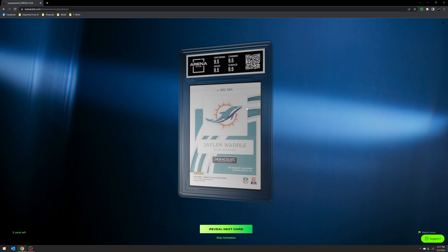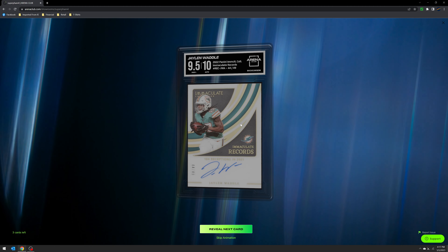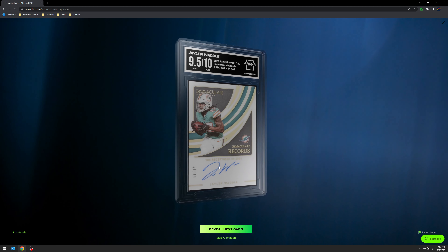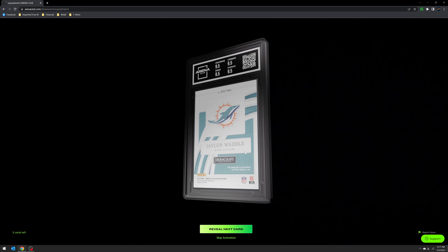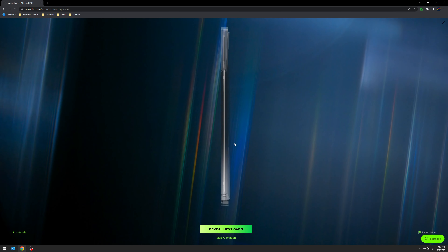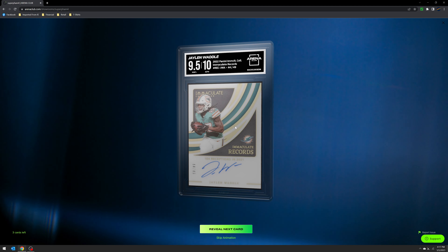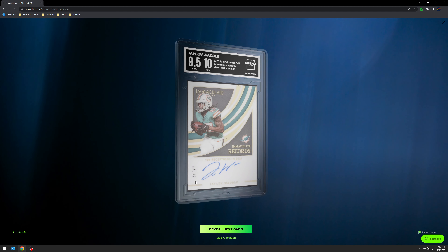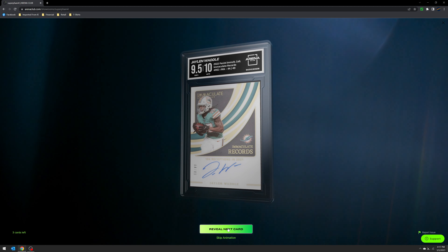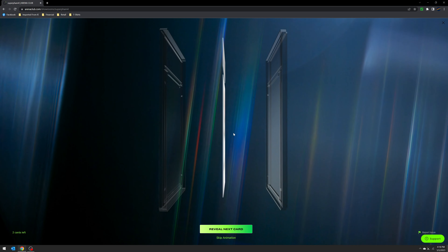That's our third 10. Here's a football one — 9.5 with a 10 auto for the Immaculate Records Jaylen Waddle. This is year two Jaylen Waddle, not rookie year, but still thought it'd be nice to get graded and see how the thicker cards do. Not bad.